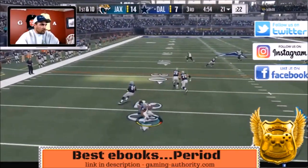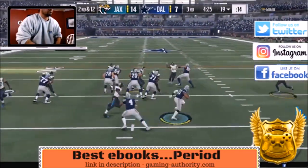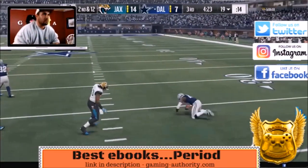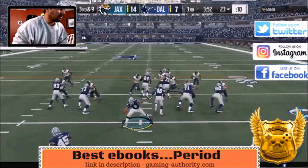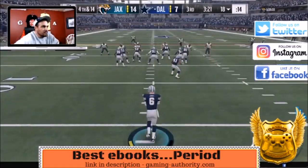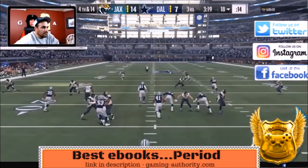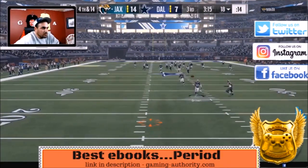We go back to the halfback screen but he's covering it. Look at this — our triple option from the pistol weak, and he's shutting it down. This guy is playing good defense. Our running scheme is being shut down, so we had to punt on fourth and 14.